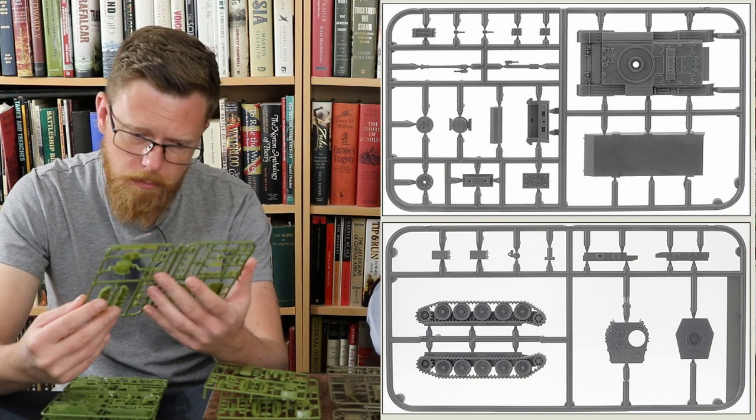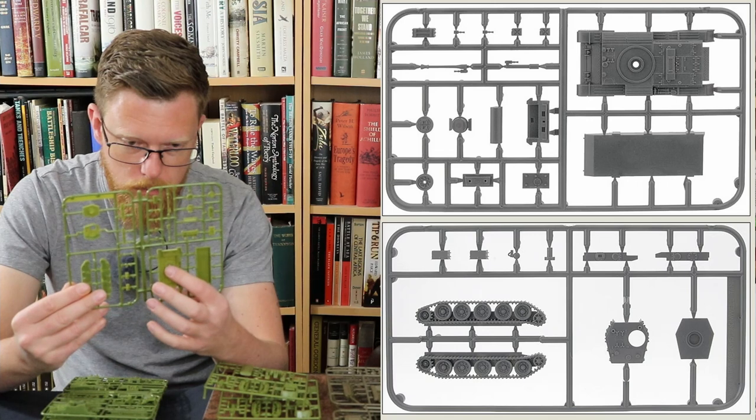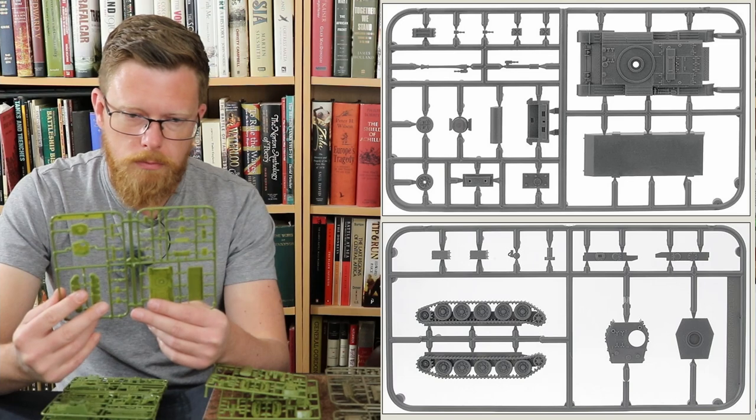Next we need to talk about the Cromwell CS, because that's also in the headquarters section — the option for those. I think that might be the only place they can go. You get two of them, intended to go in the HQ. It's a regular Cromwell sprue — the late war British medium tank which is fast. CS is close support. You see a lot more of this in the mid-war — every squadron seems to have a couple kicking around. Flames of War tends to put them in the headquarters of the squadron, though I'm not sure that's necessarily how they were deployed.